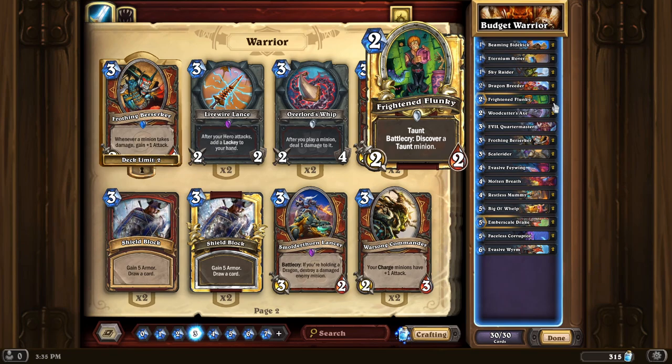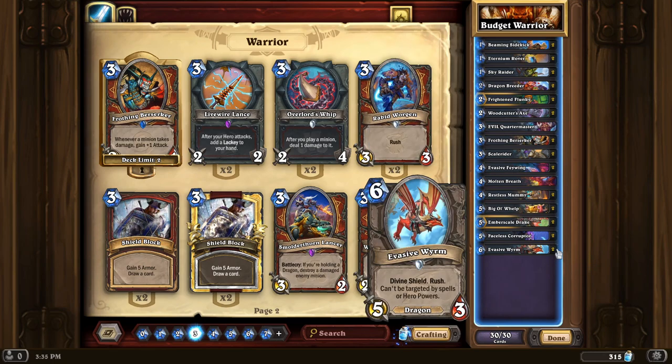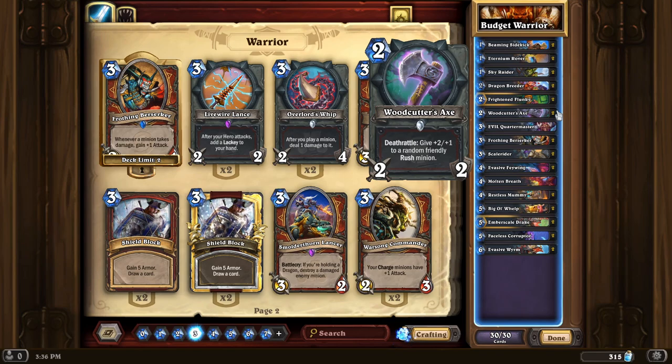Frightened Flunky is another minion that draws a minion — so cards like Sky Raider and Frightened Flunky allow you to keep going long enough to close out the game without relying on a hero power. Your hero power does pretty much nothing when you're playing an aggressive warrior. Woodcutter's Axe is not too bad. Generally I like to play Rush Warrior with some epics and legendaries like Darius Crowley and Town Crier, but in a budget package we're only really dealing with commons and rares — though if you can add those to the deck, that would be solid.